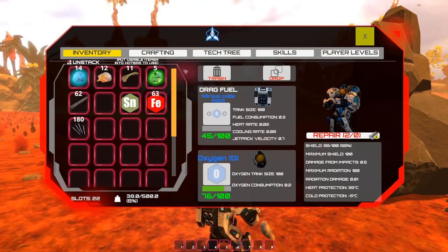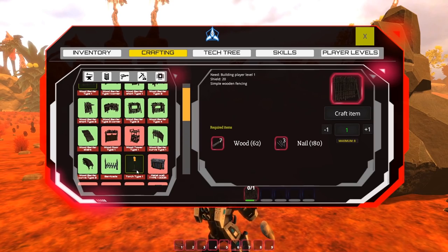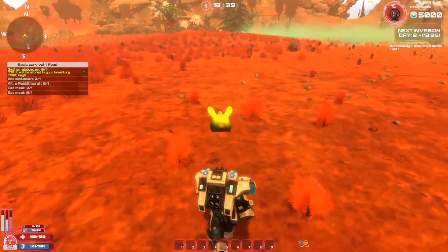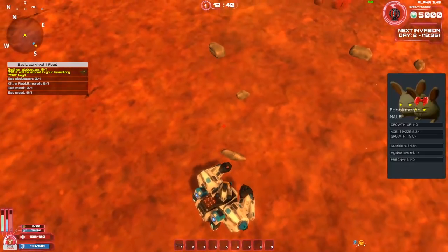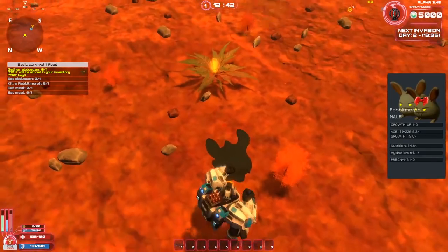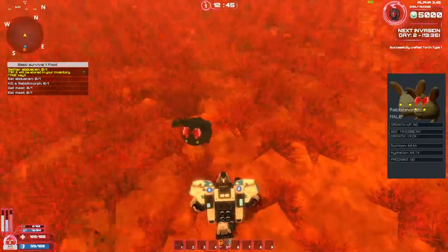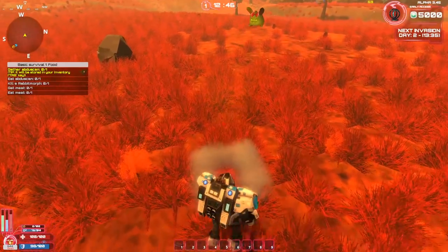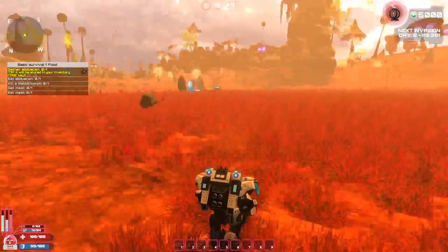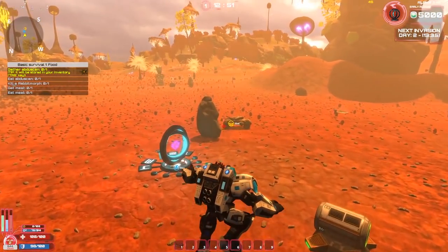We can build metal walls eventually, then steel walls — so we can build the base out and make it bigger. Let's build a torch. There's a creature — assuming this is what I need to kill for food. Oh, there it is — rabbit morph male. It's dead now. The tutorial says eat an abdu scan, kill a rabbit morph. Whatever — I'm not here to care about eating food. I want to build a base.